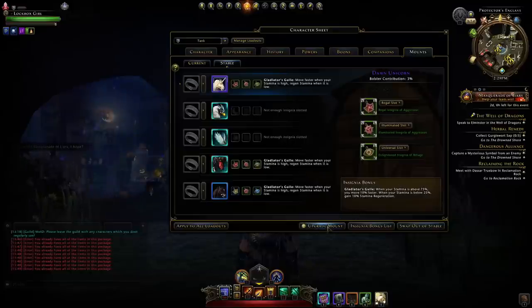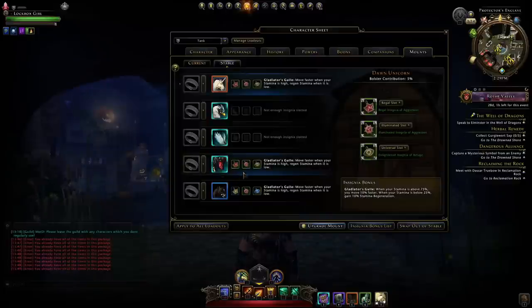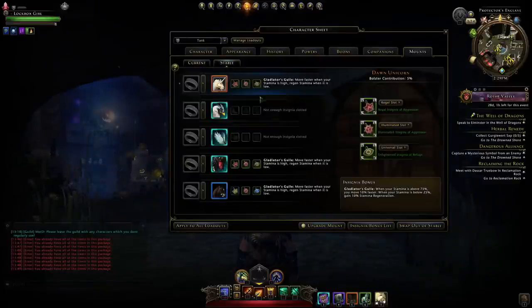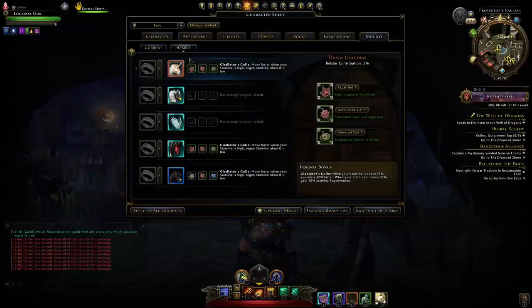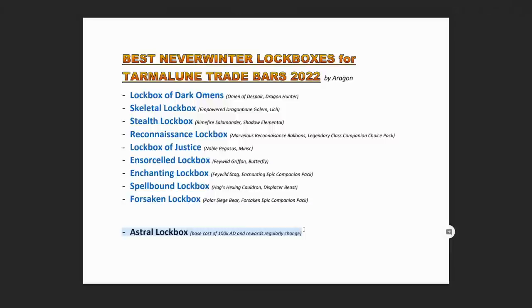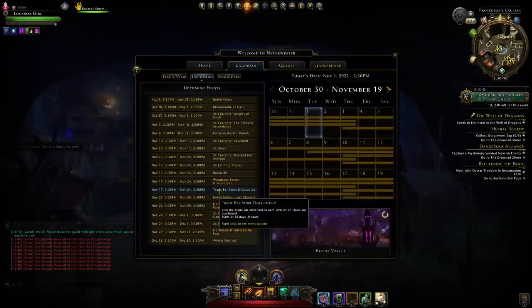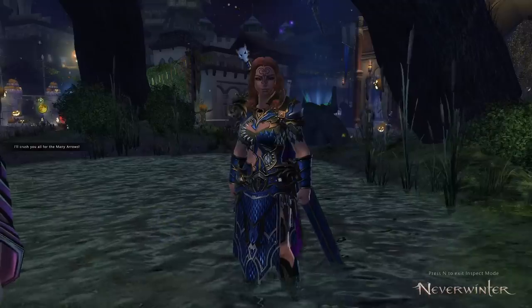That's the best method for new players to get mounts and companions upgraded — trade bars and upgrade tokens. To get a mount to epic you need 150 tokens, and to get to mythic you need 200. It's usually best to buy legendary mounts and upgrade them to mythic. For companions you need 10 of them to get your bolster up to 100, and you also need 5 different ones for the extra stats they give you. For mounts you need 10 at mythic for that 100 bolster.